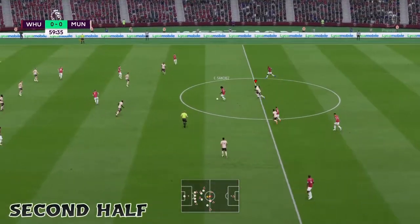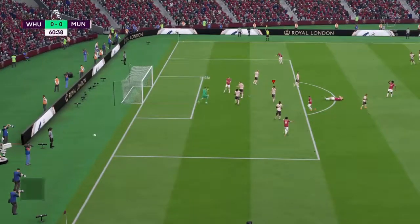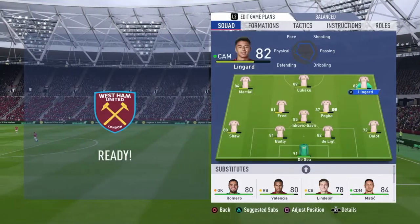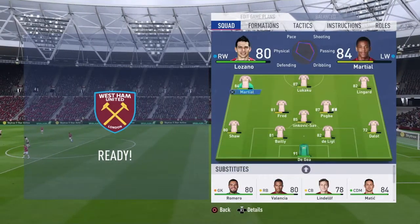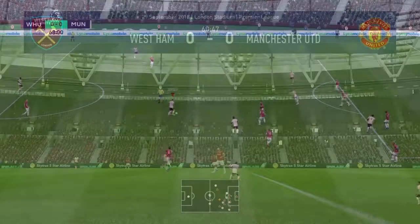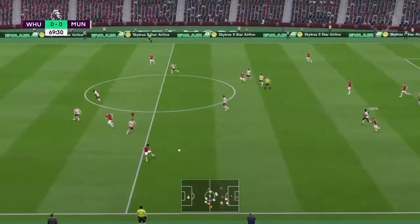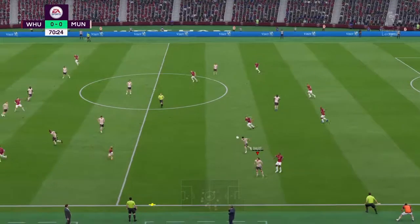Good start to the second half from West Ham — they're playing some brilliant football. Anatovic with the strike and thankfully De Gea pulls off a very good save. An hour played, the opening 15 minutes of the second half has been all West Ham. Going to make a couple of changes — bringing Lozano on for Martial on the left, and bringing Fred off for Ander Herrera. Milinkovic-Savic into Lozano — oh, lovely scoop turn from Lozano, what a save from Fabianski! That was going into the back of the net for 1-0. Lozano's been on the pitch for 10 minutes and that's our first shot of the second half, from the substitute.